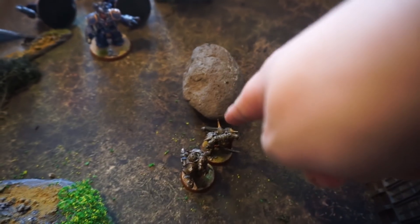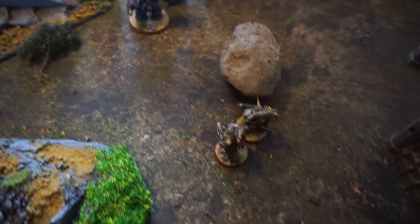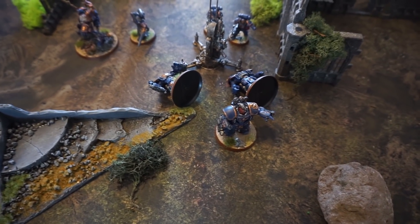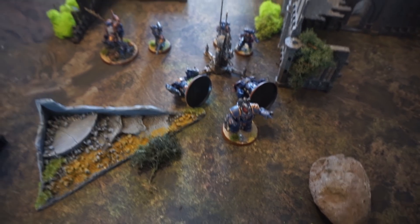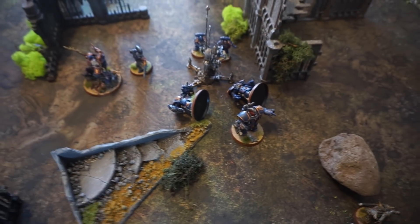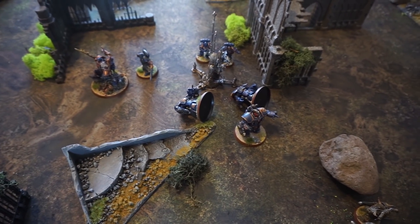The Plague Marine with the Plasma Gun and Plague Spear shot and did nothing; the bolt gun — rapid firing at half range — also did nothing into the Centurion. It was the Plague Burst Crawler that wiped them out. Thanks to Guilliman being nearby though, there were no morale issues for the Ultramarines.